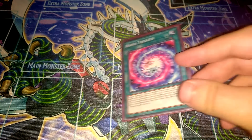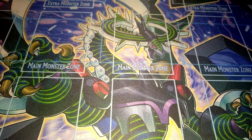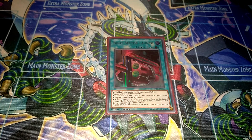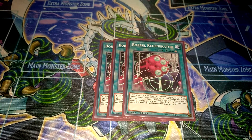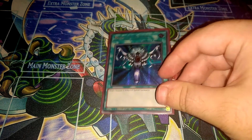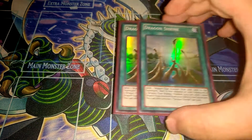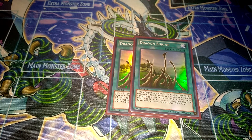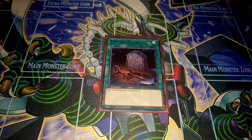Then I also run one Rapid Trigger, which can summon your Fusion Monster and will become searchable with the new support coming out in Burst Destiny. Then one Boot Sector Launch, still a very important card for the deck. Then Triple Borrel Regenerator, a really good extender — if Monster Reborn gets destroyed by anything, you can draw one card. Then one Monster Reborn. Then two Dragon Shrine, basically to send any Dragon to the graveyard, mostly Absolute Dragon. And the last card is one Foolish Burial, to send Absolute Dragon to the graveyard again to search out any Rocket monster.